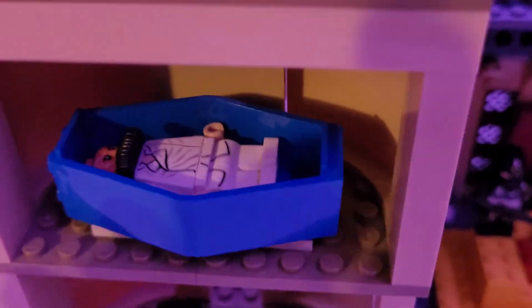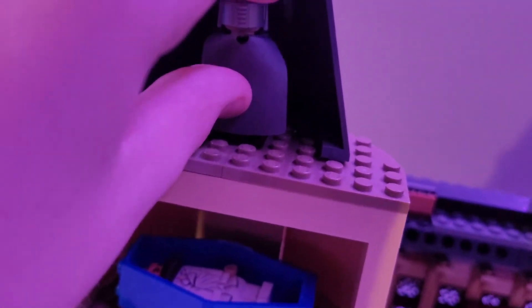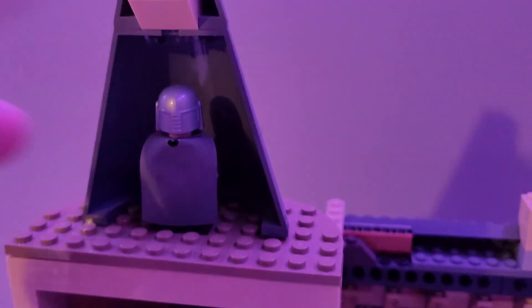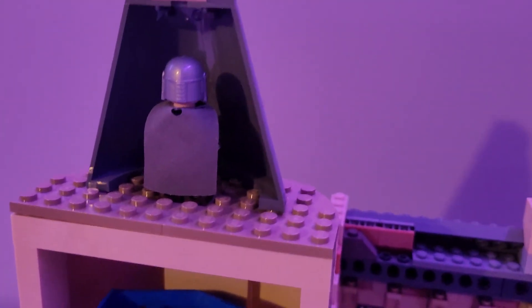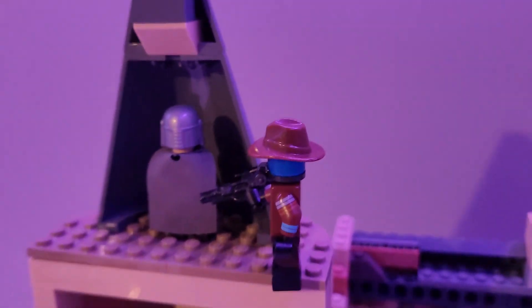It's not much, but it gets the job done for making the bacta tank. Then there's the little watchtower — I used the same piece from the set — and you can put Mando up there. You could have Cad Bane coming around to shoot at him.